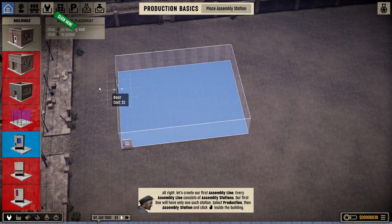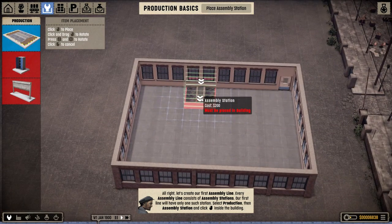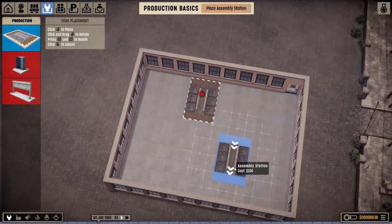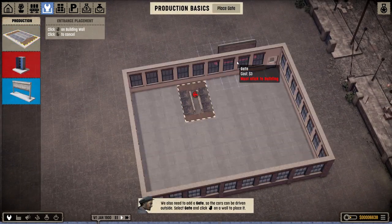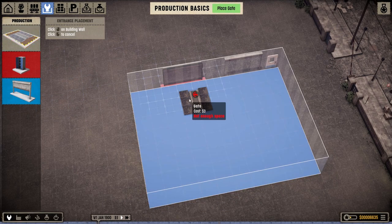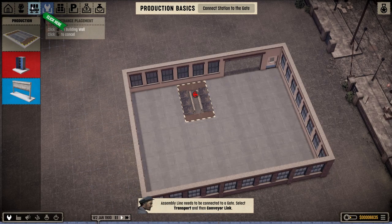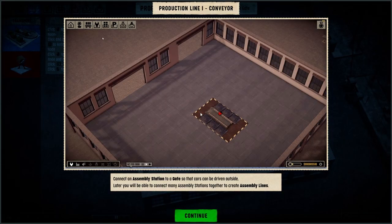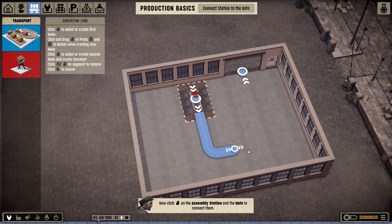I accidentally let things go. Yeah, that's definitely a lot closer than it should be. Pretty sure it used to be bigger than that, so I accidentally made a mistake. Put a gate down — what you're meant to do is connect the assembly station to a gate so the cars can be driven outside. Later you'll be able to connect as many assembly stations together to create assembly lines, but we are not yet at that stage.